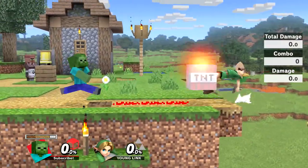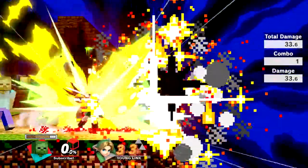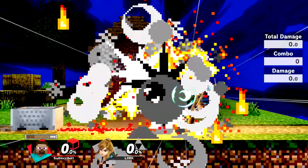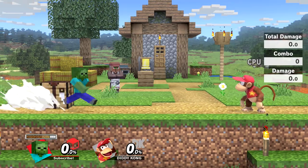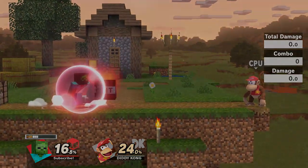TNT is a powerful tool for ledge trapping as it covers neutral getup, getup attack, and roll. You can use any item or object to activate the bomb using the pressure plate, including Steve's minecart, the anvil, or Link's bombs as an example. Be wary that TNT takes up a ton of resources and should not be spammed, otherwise you will find yourself running out of resources way too quickly.